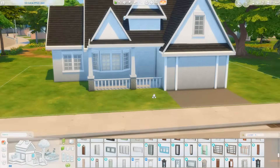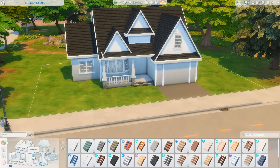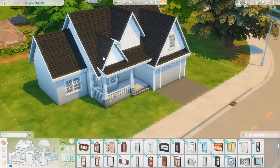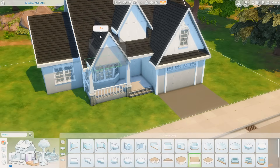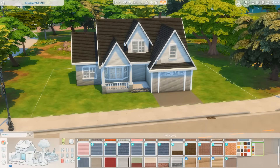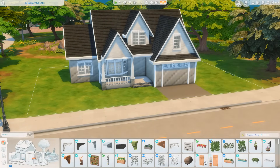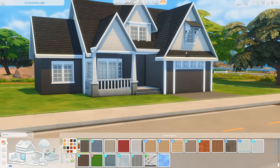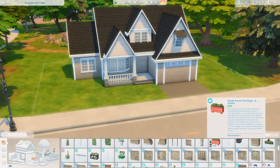I built this in San Sequoia, which has a craftsman-inspired style, but I didn't specifically use items from that pack. The columns are from Get Famous, the windows are from Discover University, and I still felt like I achieved that craftsman style. I tend to want to use items from Growing Together, which is one of my favorite expansion packs, but I just really love these columns from Get Famous whenever I get the chance to use them.